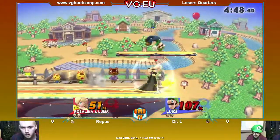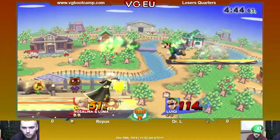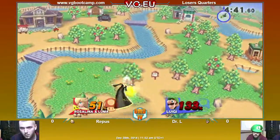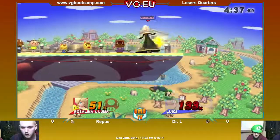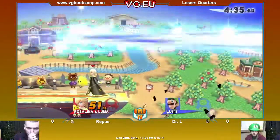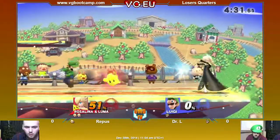Dr. L has to fight for stage control. Luma and the up smash are almost killing. Luma gives Rosalina the better range on stage, so it's hard for Dr. L to get in. Not only with Luma — she has better range anyway, even without Luma. Nice down smash here. It's hard for him to get in, but if he does, he needs to get the most out of the grab.